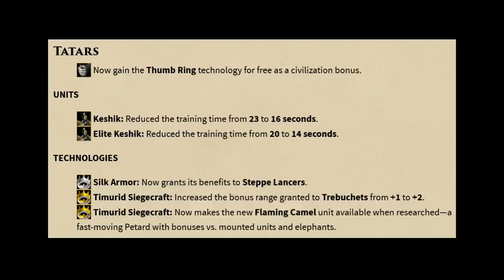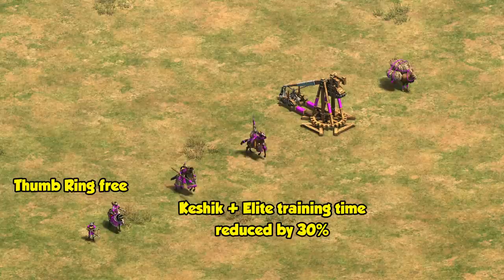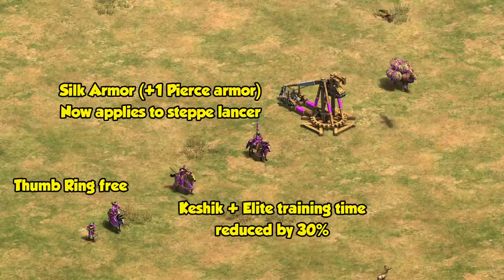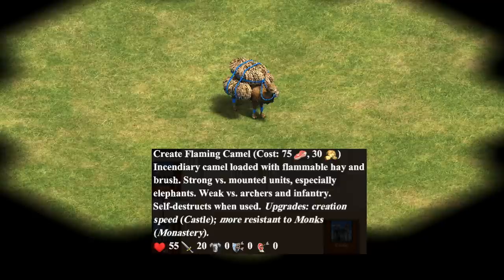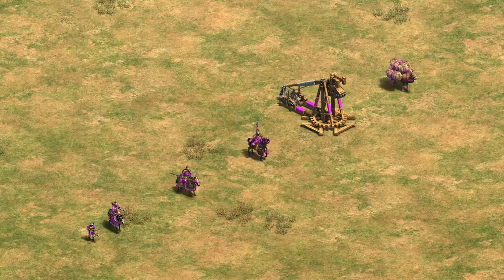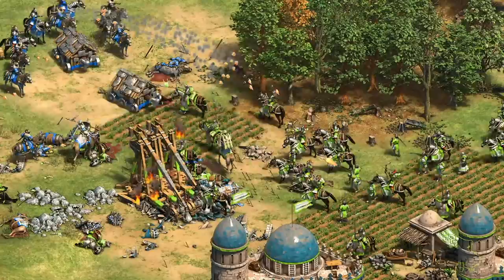Next up, an even larger change was to the Tatars. First of all, they gained thumb ring in addition to parthian tactics for free, which is great both for the crossbow and especially the cavalry archer line. They also had their unique unit training time reduced on top of lowering its gold cost recently. Another change is that steppe lancers are now affected by silk armor, so basically more pierce armor from their castle age unique tech, on top of plus one attack and a hill bonus. As well, their trebuchet unique tech was updated to increase their range from plus one to plus two, giving them up to 19 range.